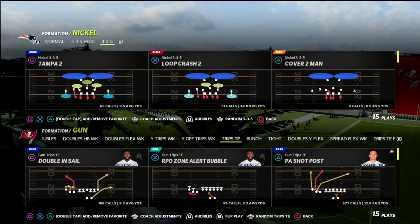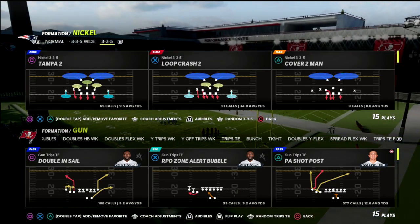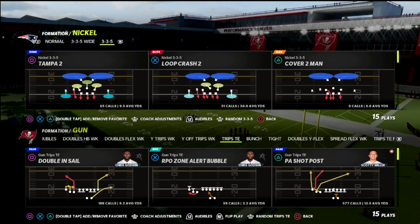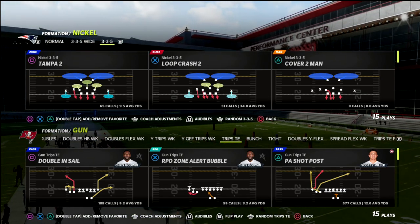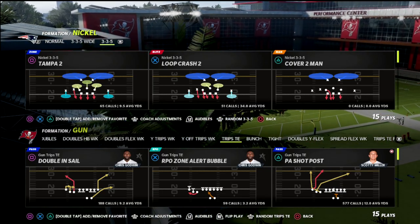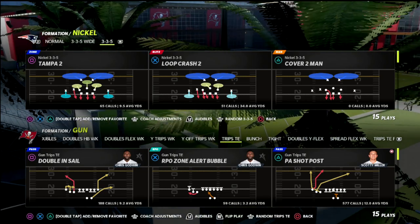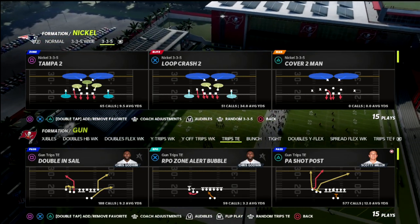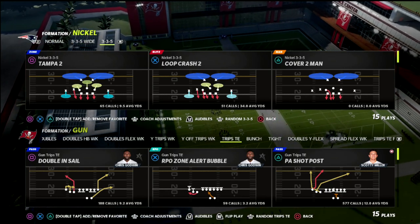In today's video we'll be taking a look at a route combination that I absolutely love. It's kind of a fill-out route combination you can call at trips. It's really going to help you beat every defense in the game — great against pressure, really good against the blitz — but it's also a route combination that I think is really slept on in this game. We'll be talking about how you can utilize this to beat the meta blitzes as well as man coverage and zone coverage.